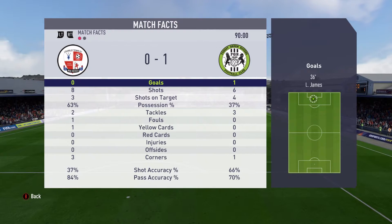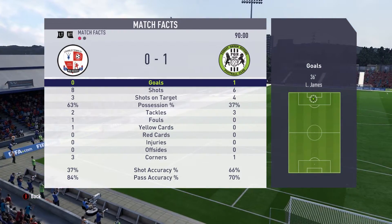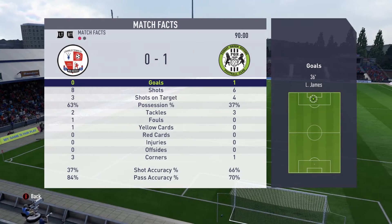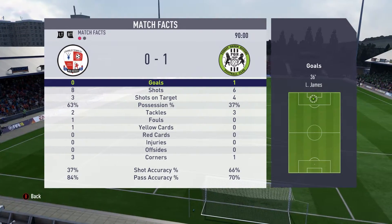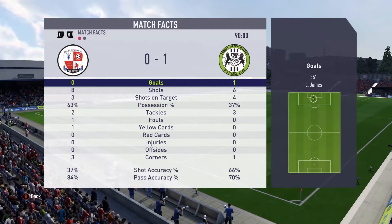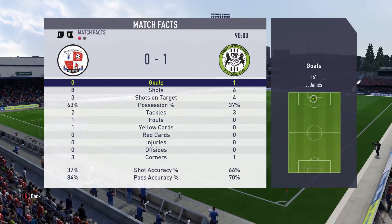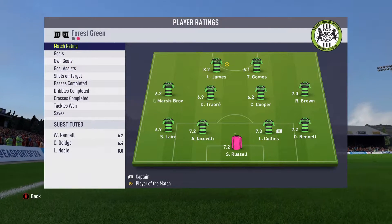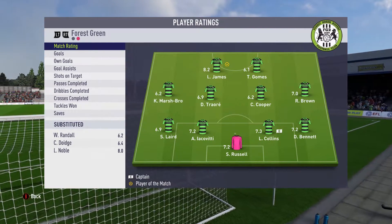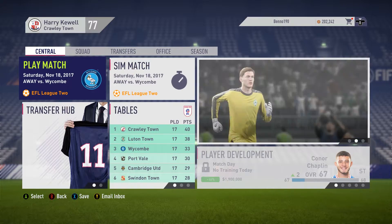It was a rather difficult game for both sides but Forest Green Rovers came out on top with one goal. Six shots and four on target, 66% shooting accuracy for Forest Green, to our no goals, eight shots, three on target, 37% shooting accuracy — absolutely appalling. 63% possession to Crawley Town, Forest Green Rovers 37% — it sure didn't feel like we had 63% possession. 84% passing accuracy to us, Forest Green Rovers 70%. Unfortunately another loss. Man of the match goes to a Forest Green Rovers player — it's James at the left striker position with an overall rating of 8.2.